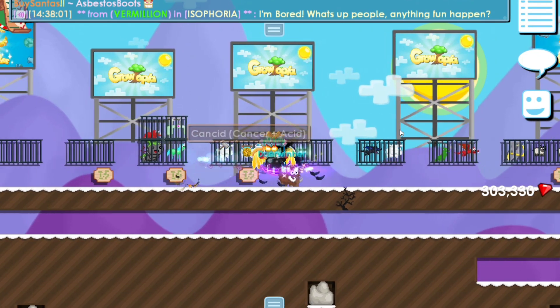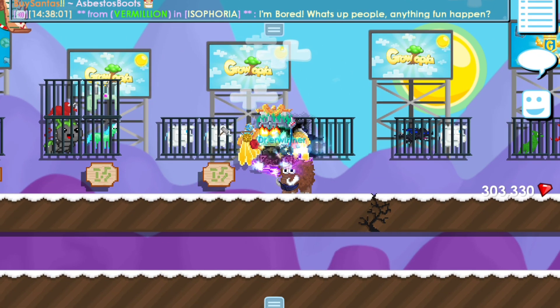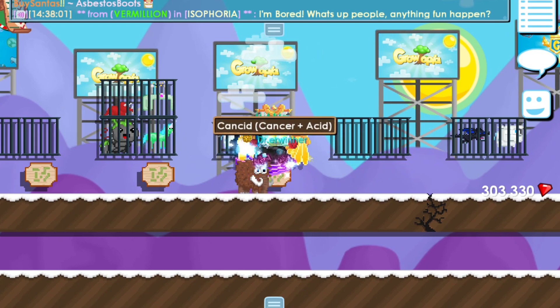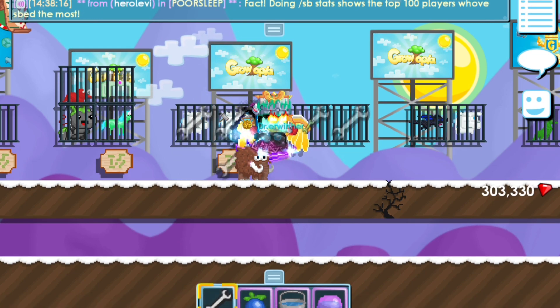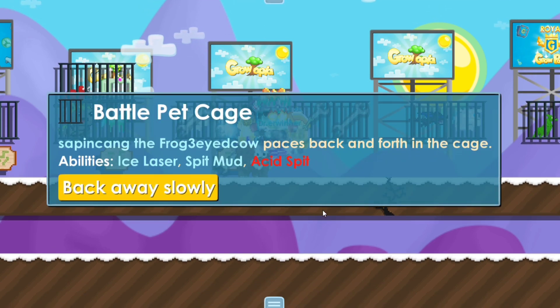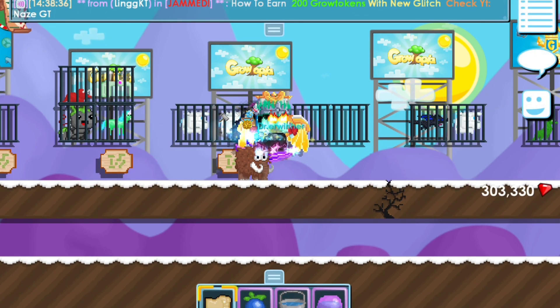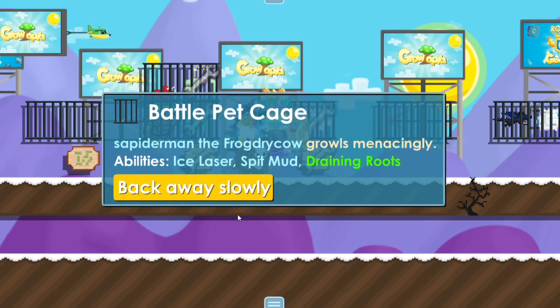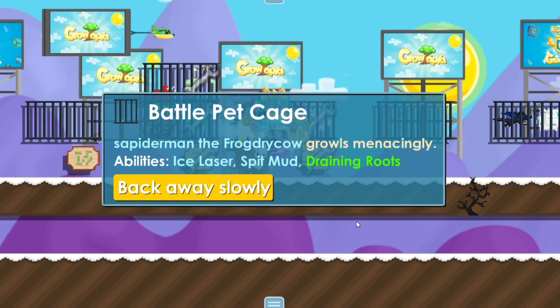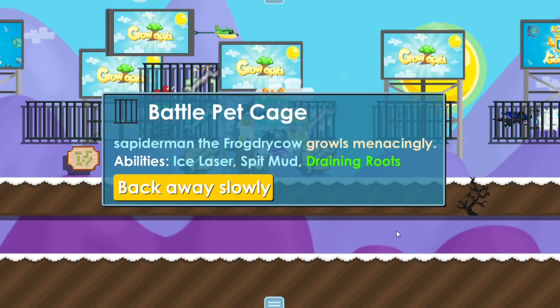Ini ada deck namanya Cancer — udah deck gila, kalau sekali combo bisa mati satu deck-nya. Isinya Ice Lacer, Ice Calf, Speed Mood (kodok/frog), Mutant Battlefish yang matanya banyak. Pet keduanya ada Ice Lacer, Speed Mood, Ice Calf, dan yang Draining Roots pakai Dryad.